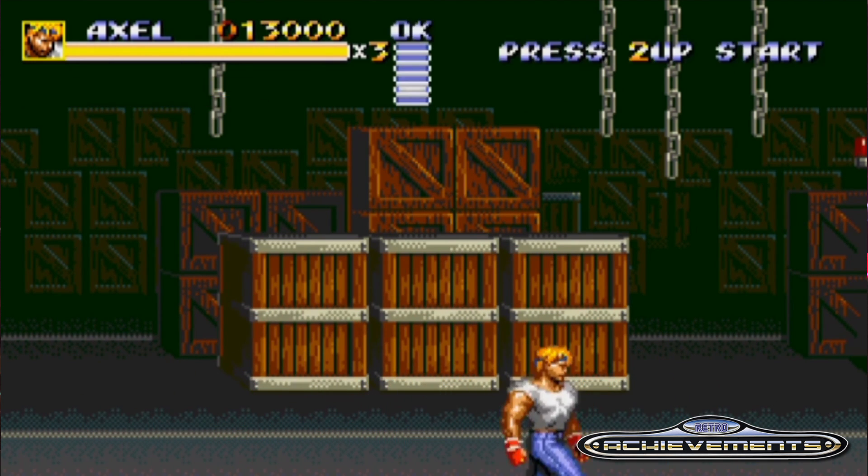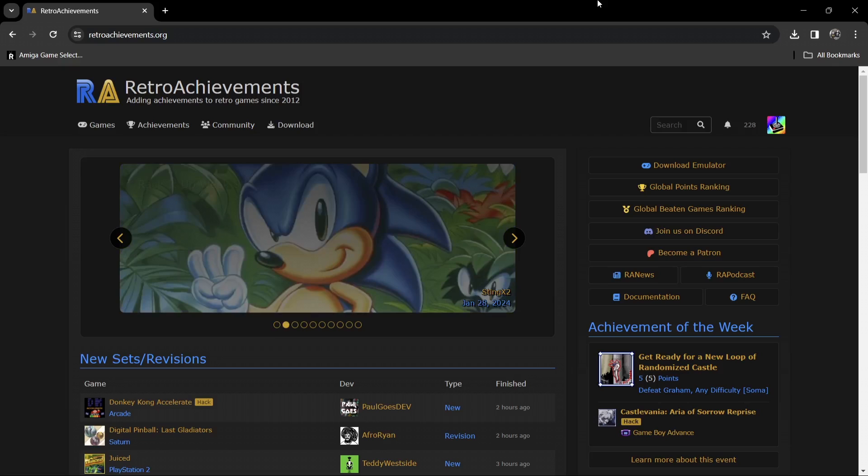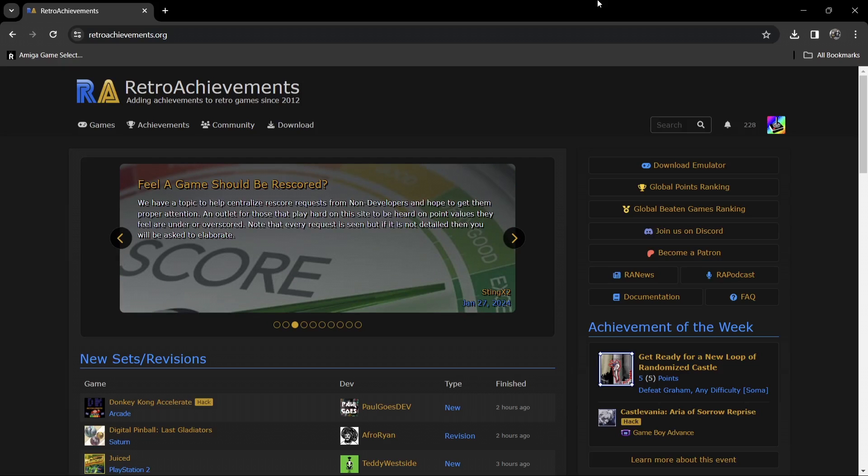I'm going to leave the link in my description for the website. I've briefly covered this in various videos in the past, especially RetroBat and how to add RetroAchievements. Predominantly most of you out there will be playing your retro games through something like RetroArch. In that case, RetroAchievements is also supported by RetroArch and it's very easy to set up as well.